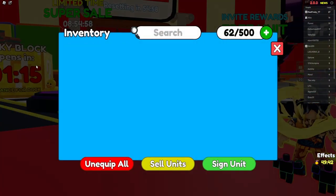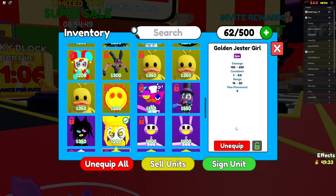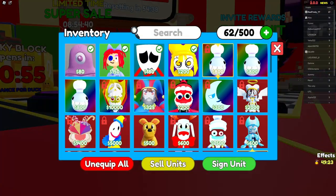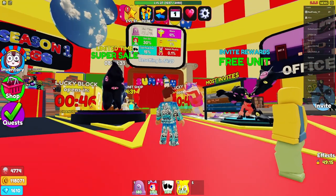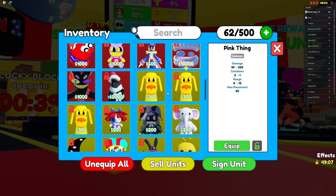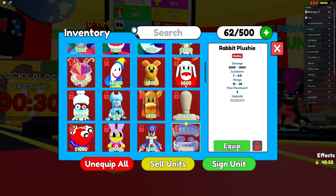So we have Sad Mask Man, Golden Jester Girl, and one more slot. We don't have a legendary right now, but we could. Angle Dog is the legendary available, and for the mythic we're going to use Jacks. This isn't the best setup, but I'll show you how to beat some maps with it.